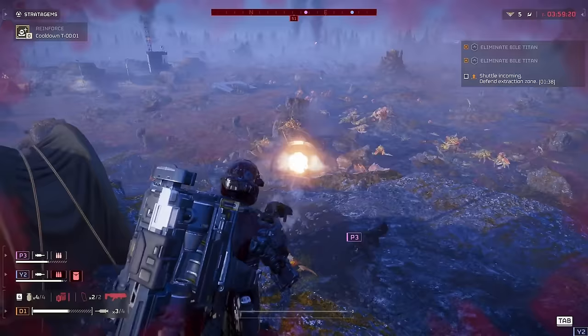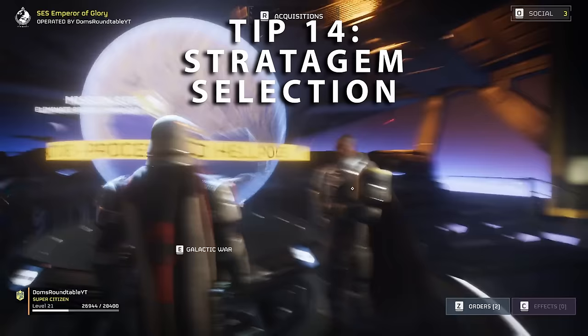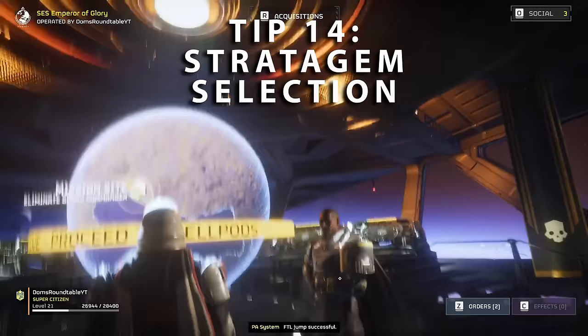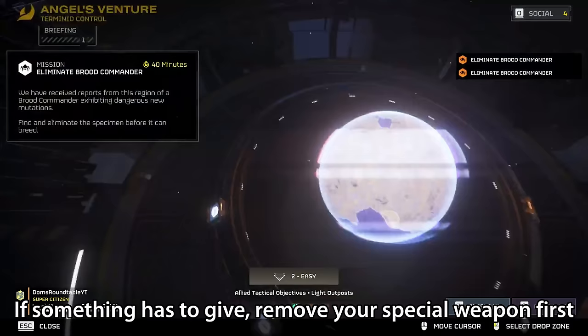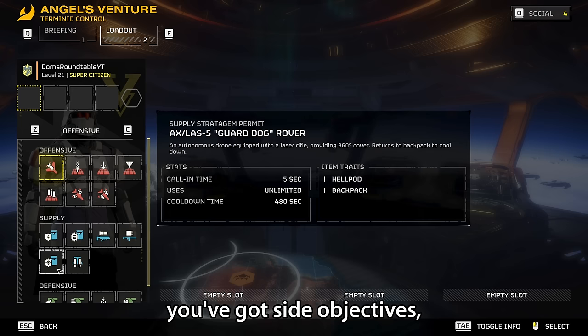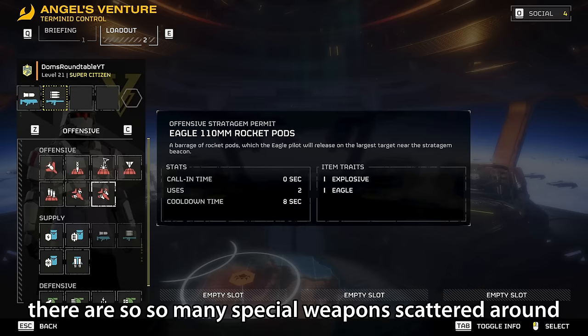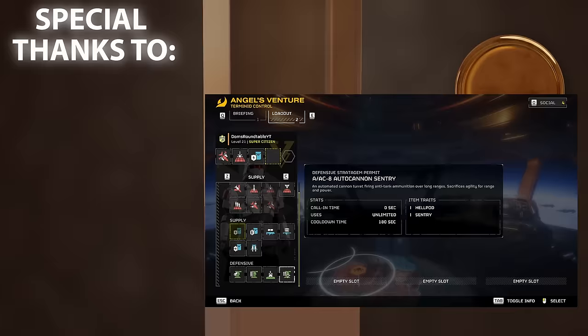The 14th and final tip: when you are a very high level and have most stratagems unlocked, it is very hard to narrow it down to just four. My advice — if something has to give, remove your special weapon first, as there are so many ways of gathering more in missions: cargo containers, broken drop pods, areas of interest, side objectives, and sometimes just found in nests. There are so many special weapons scattered around that if you need to drop something from your arsenal to bring all the eagles and orbitals you want, remove your special weapon first — because you can always gather one in the mission.